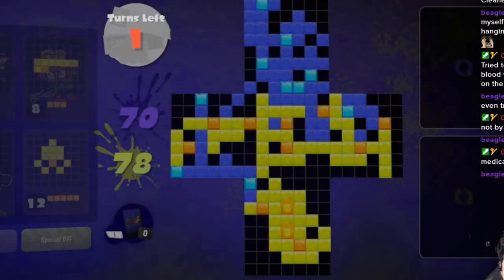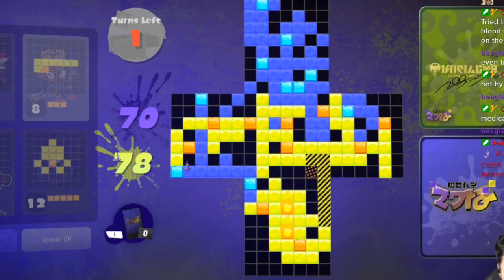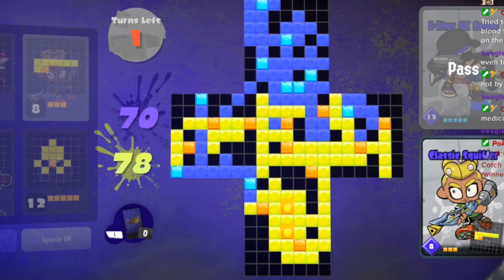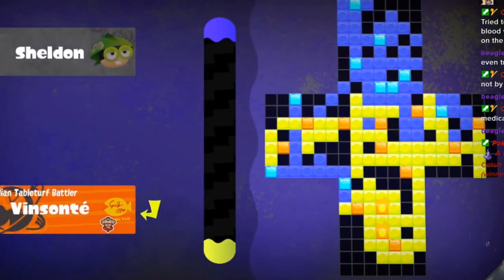It's kind of like Go Fish. The winning condition is to get more of your color on the board as much as possible. The area on the board is covered with each square representing a unit that could be painted on.